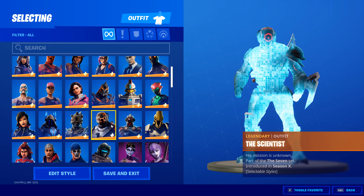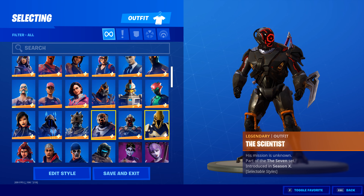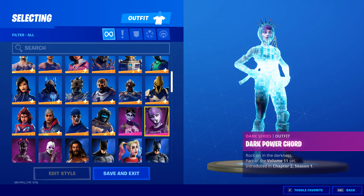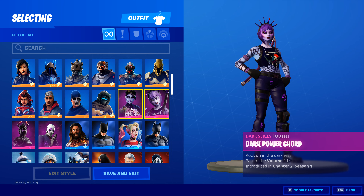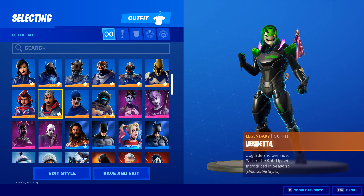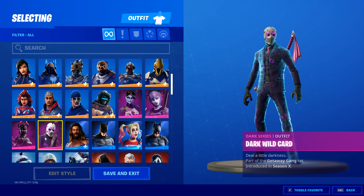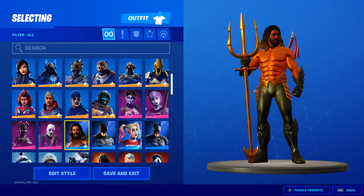Pretty good skins — as you know they're part of the Seven that was part of the storyline from last chapter. Then we have Ultimate Knight, Dark Power Cord — I believe you can get these from the Dark Series, but I'm not entirely sure. We also have Dark Bomber, Zenith, and War Paint, which you could get from the same world.